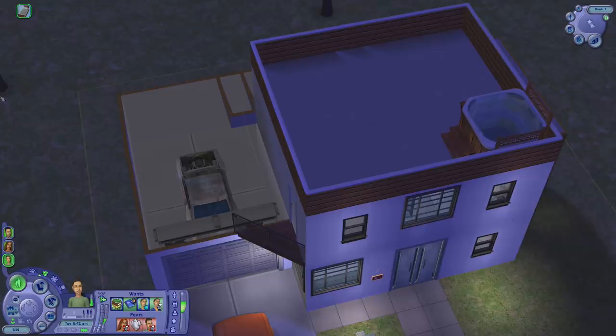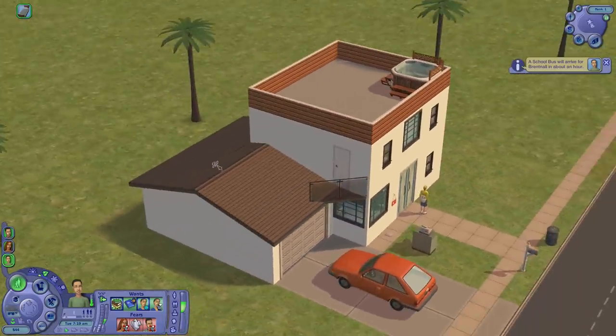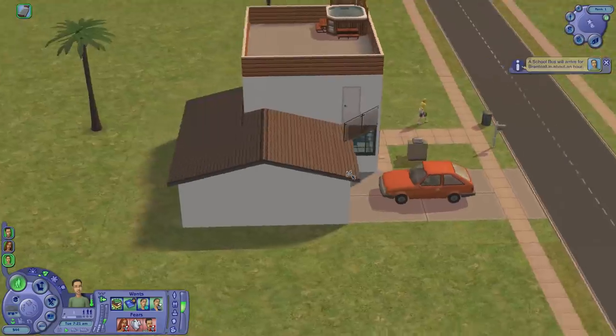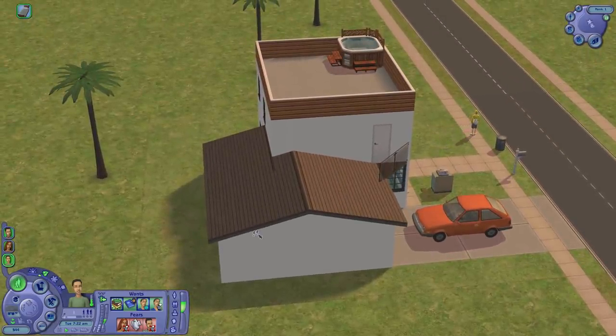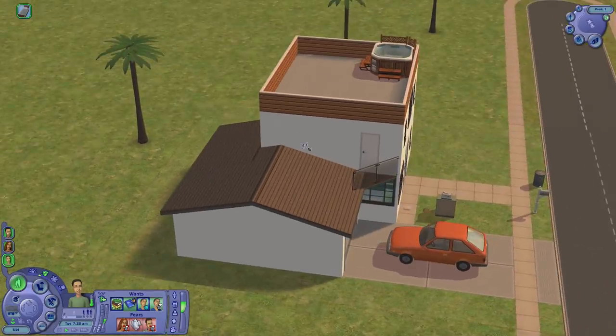Those comments from the last video were saying the roof should be flat here, which yeah, it should be — would make a lot more sense. And then we just put the hot tub here. Yes, makes way more sense than what I did. But also, we need money for that. Doing this roof is free, so that's also quite good.